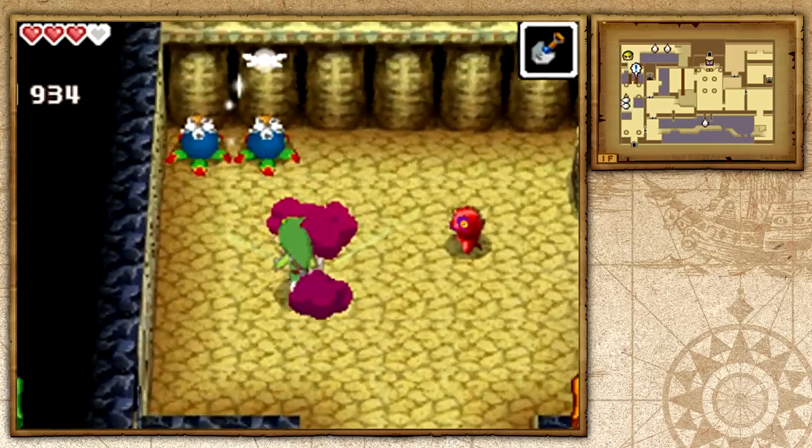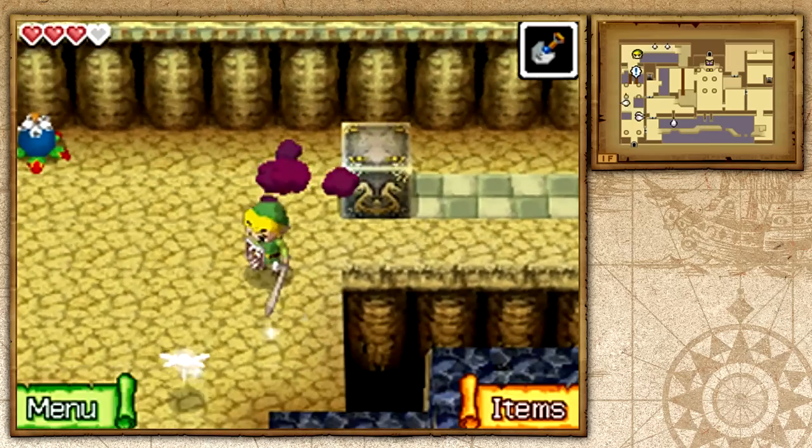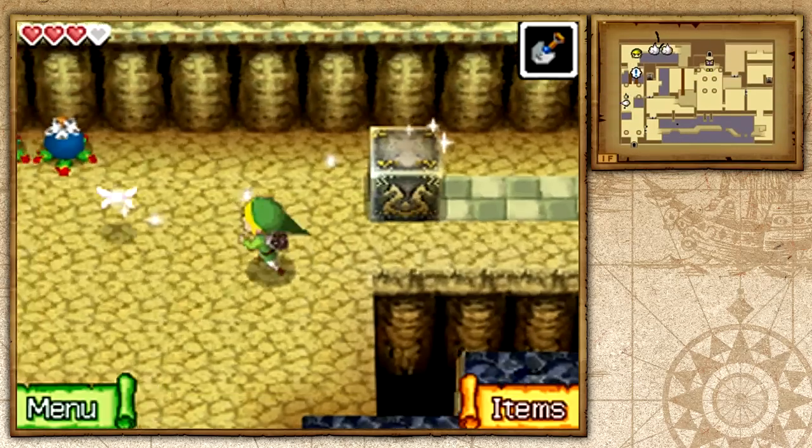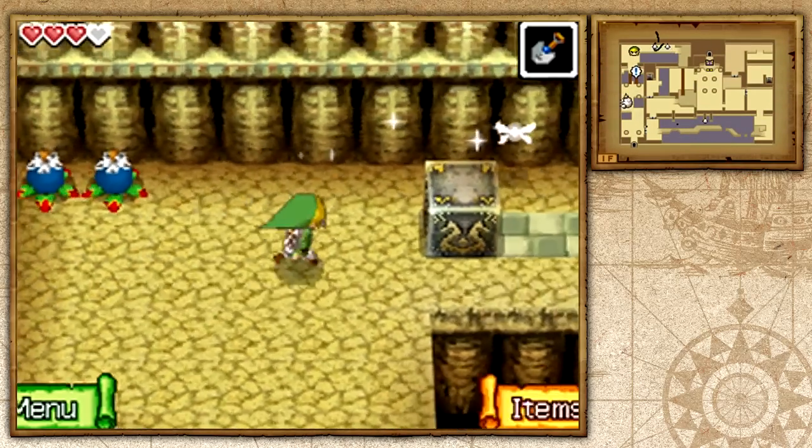Let's continue on. This temple is going to have a lot of those gust jars. You can actually see them on the map blowing all over the place. Some of them blow in a pattern, some of them just continuously blow.